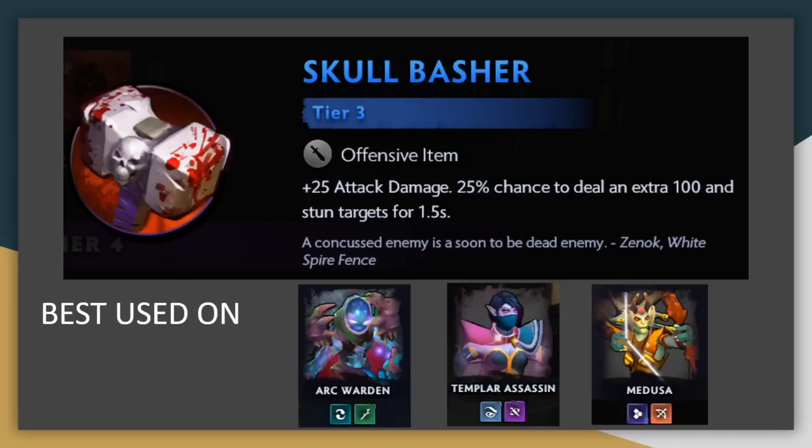Skull Basher is functionally plus 50 attack damage, with the chance to stun on top, and that makes it quite powerful — able to interrupt casting or lower the opponent's damage output for that 1.5 seconds. This goes really well on assassins in particular, since the stun is a sort of defensive ability, and assassins get themselves into some dangerous spots, so a little bit of defense is useful.